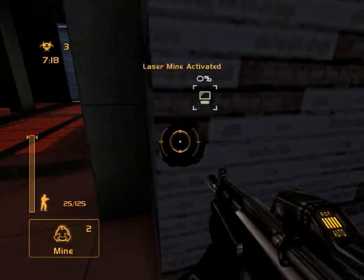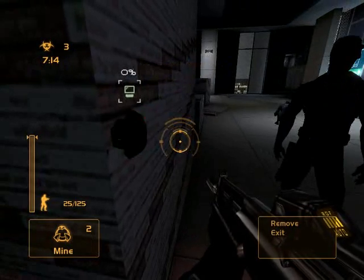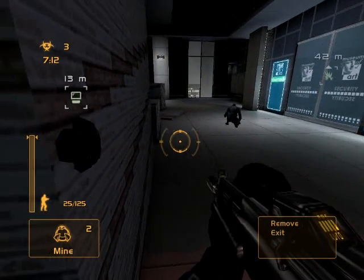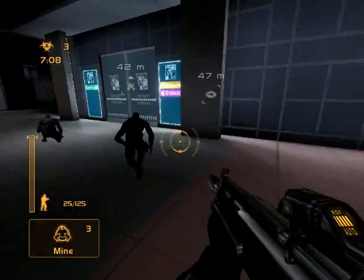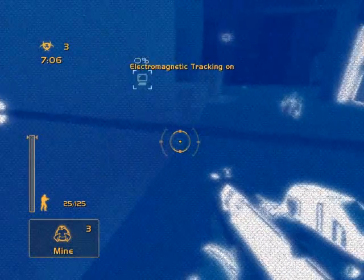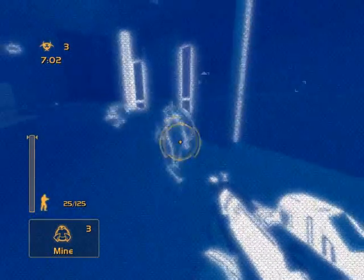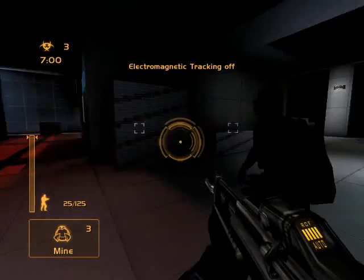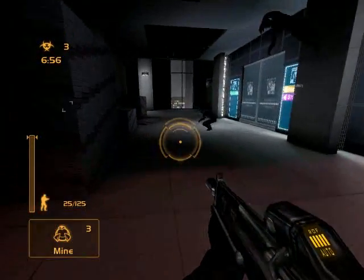A laser mine — you'll see that. It'll be silent. It sticks to the wall. But basically you can see this little line here. If they can walk under it, but if they pass through it it'll set it off. Now if he sets it off over here it probably won't kill him, because it's far away. But that's how that works.